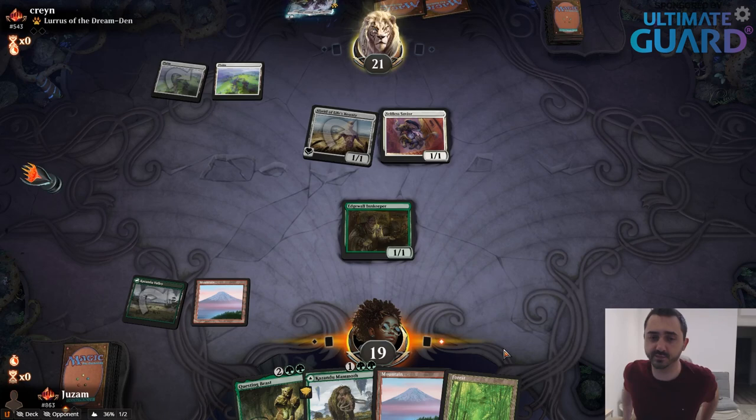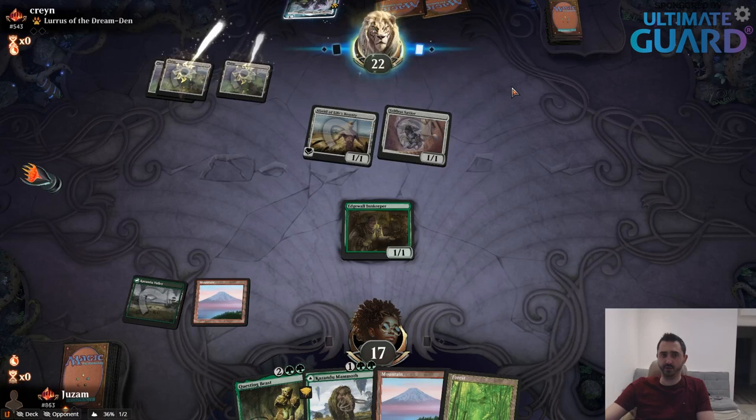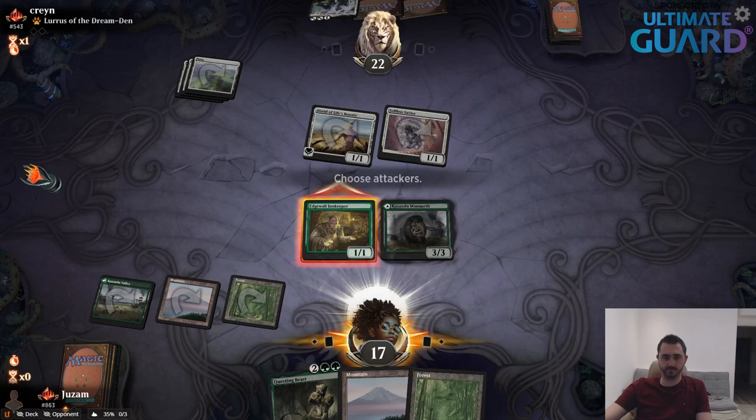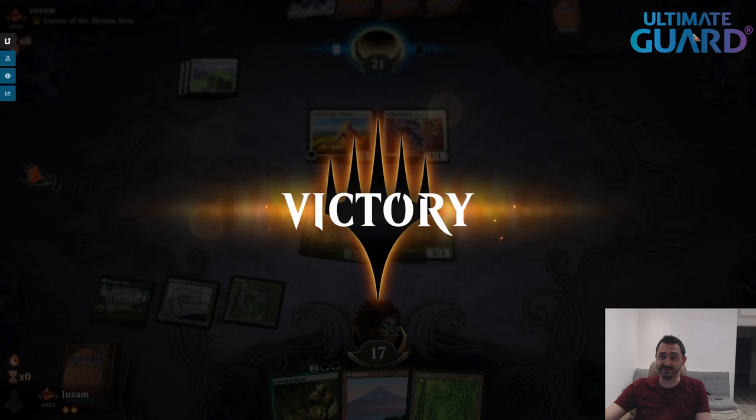Normally against decks with removal, you sometimes just sandbag the Innkeeper, because they have Bonecrusher Giants and you just want to guarantee drawing that extra card. But against White Weenie, what can they have — Glass Casket? Which is okay, I guess. I'm going to get owned by these Lurrus, now I wish I had that Cleave. I don't have much either.